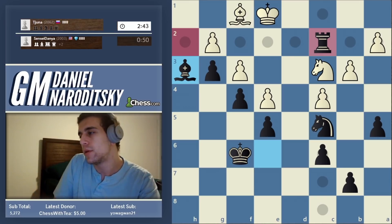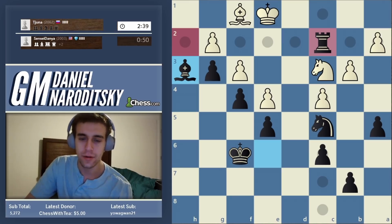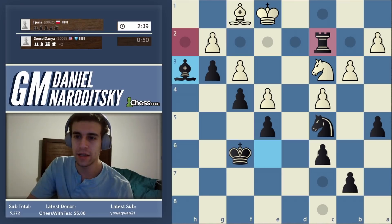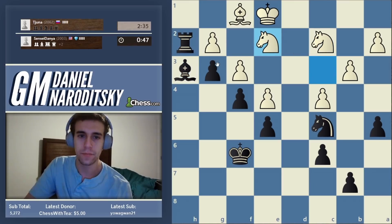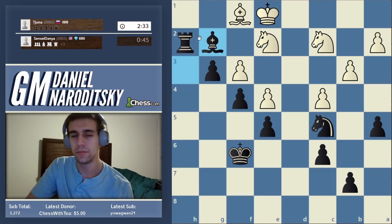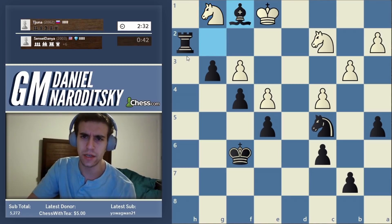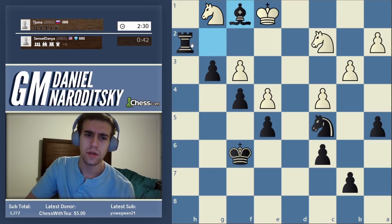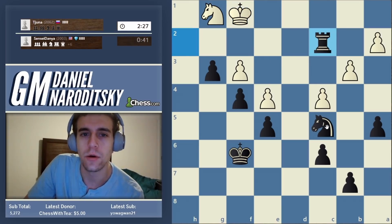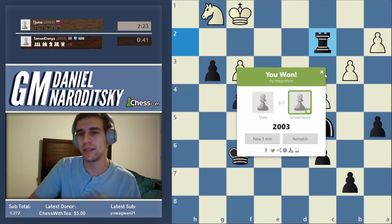The game is over. We just take on G2. Knight G1 doesn't actually attack anything, so we can just take. And now the Knight is lost. We're going to send our Knight forward and checkmate him or promote our pawn in one of many ways - and he resigns. Very nice game, and it clearly showed the King's Indian ideas.